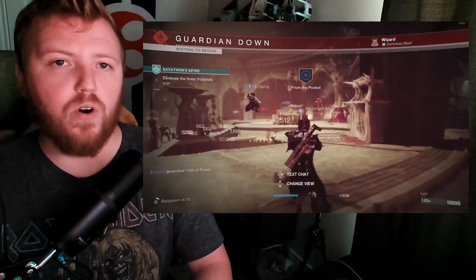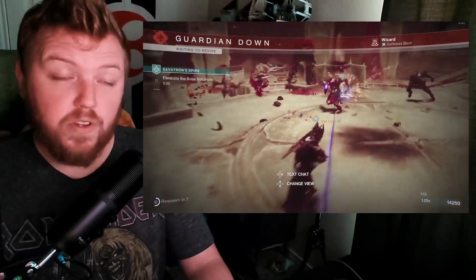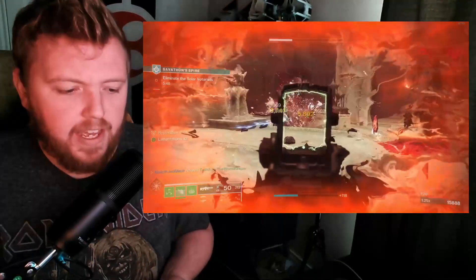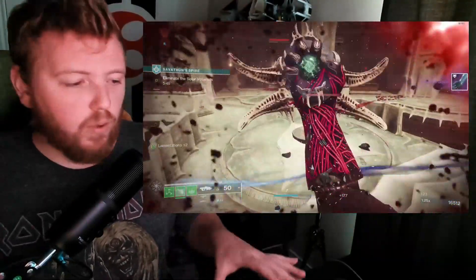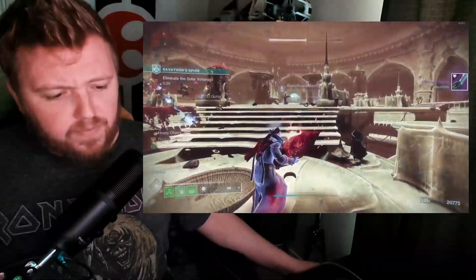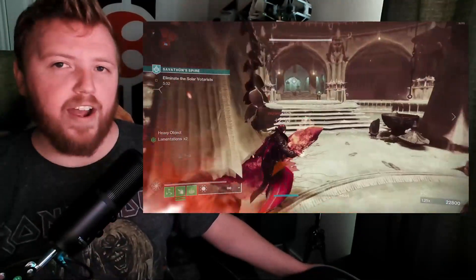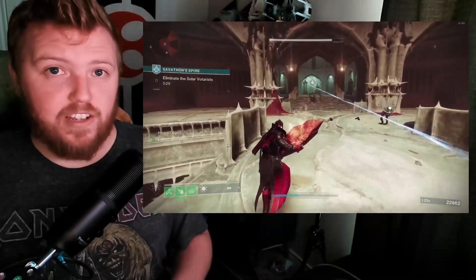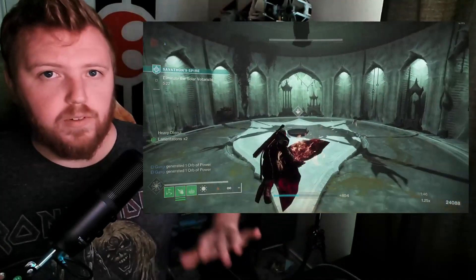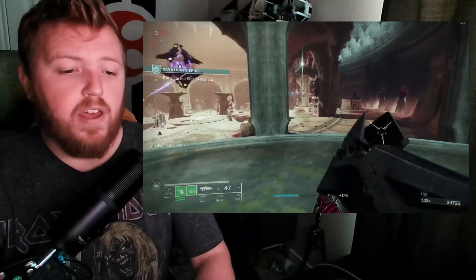Here in Destiny 2, you look at weapons and they have four perks — your barrel, your magazine, your unique traits, and maybe a stock. For example, Necrocasm has Arrowhead Break on it — you don't get another option in that category. For Hawkmoon, you don't get another option besides Alloy Magazine. It's wild to me because in Destiny 1 you had the ability to change these options. I'll edit in a picture of what a Destiny 1 exotic menu looked like.